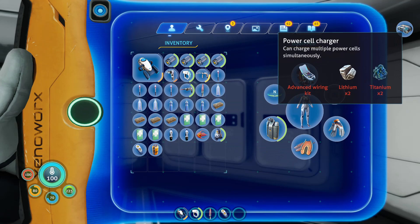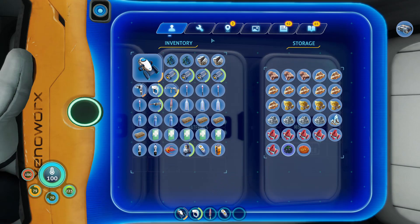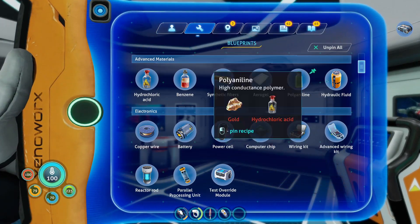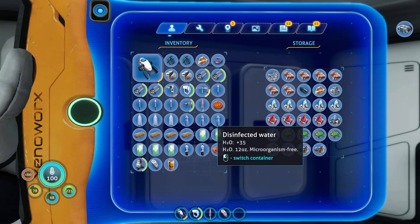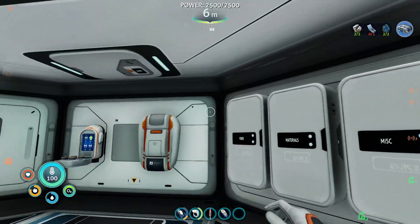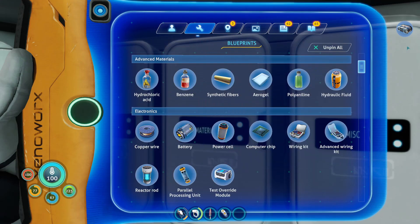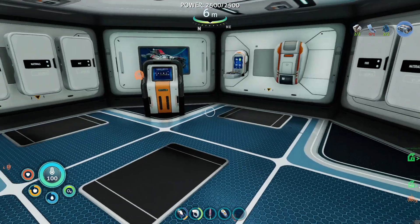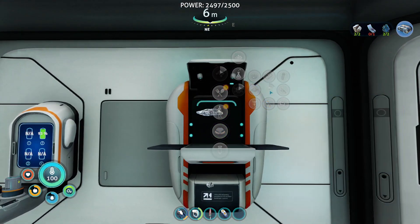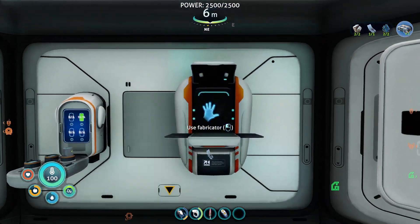The last thing we're going to need is a Power Cell Charger, which needs an advanced wiring kit, lithium, and titanium. Should be able to do that. We have the titanium, we have the lithium. We just need an advanced wiring kit — what do we need for that? Wiring kit and computer chip. I only have one table coral sample — oh no. We have another one, thank goodness. We're going to have to go table coral sample hunting eventually. I don't know if you can actually farm those things. And there we go — we have the silver as well. Let's craft the wiring kit and the computer chip. Now we should have an advanced wiring kit, and we finally have a Power Cell Charger!